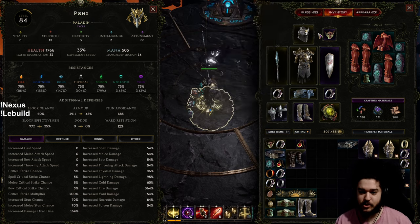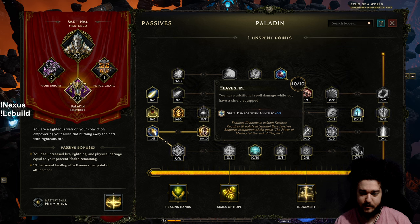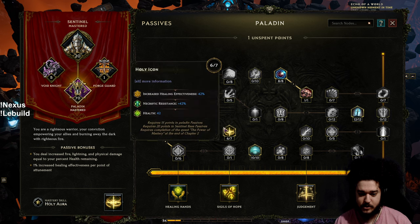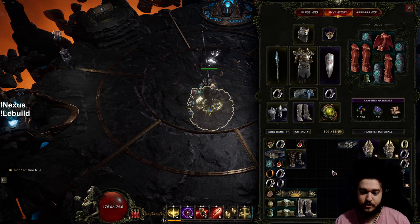Overall still pretty happy with the character. Not ready to move on to the next build yet — I still have a lot of crafting to do. Since the damage is feeling a bit overkill, I'm probably going to respec Heaven Fire and go more into HP and healing effectiveness, because HP is a nice defensive layer.